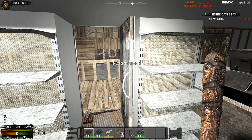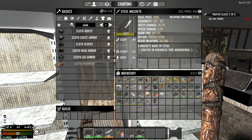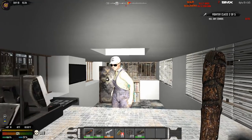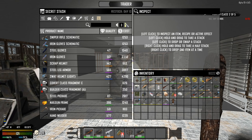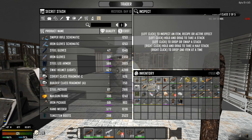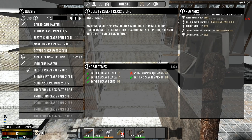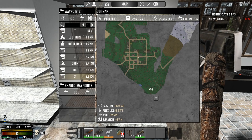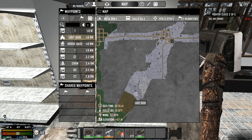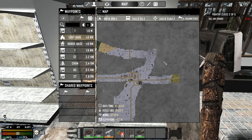The last two traders I stopped at — actually the first one had nothing. The second one had a schematic to make the steel machete, and I want to be able to repair this, so I went ahead and bought the schematic and learned it. This guy has another piece of scrap iron I need — he's got the helmet somewhere floating around here. There's the scrap iron helmet. Now we should just need the scrap iron chest armor. These are the other two traders I hit — this one had nothing, and this one had the machete schematic. This is a place I want to loot — it looks like a really interesting building.